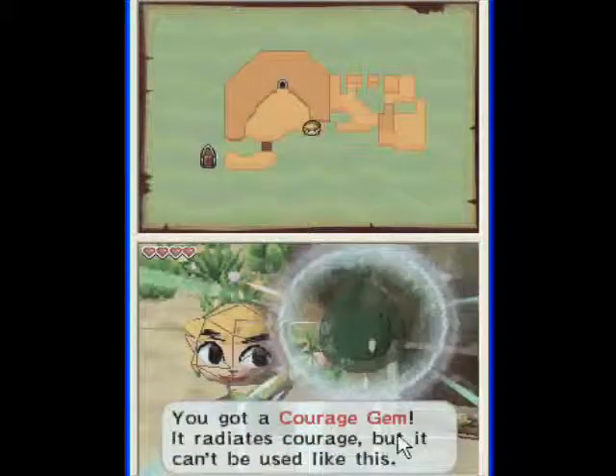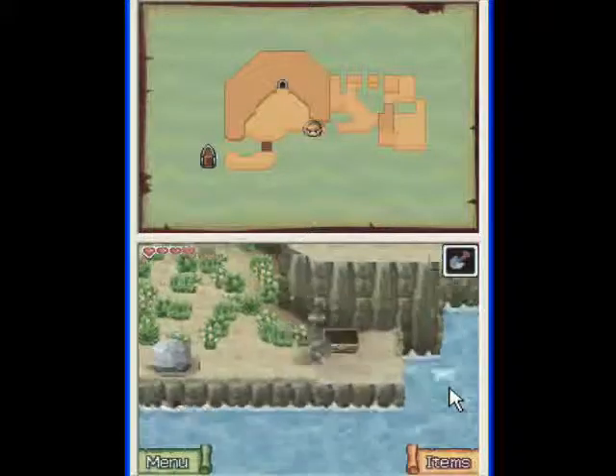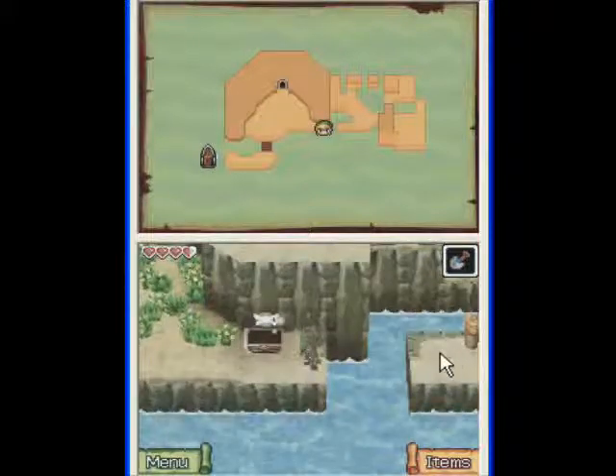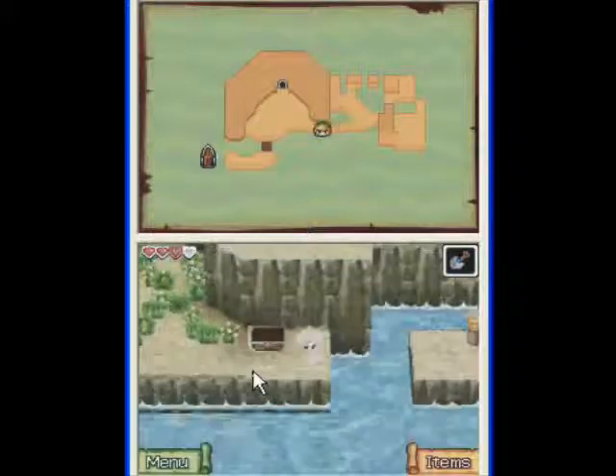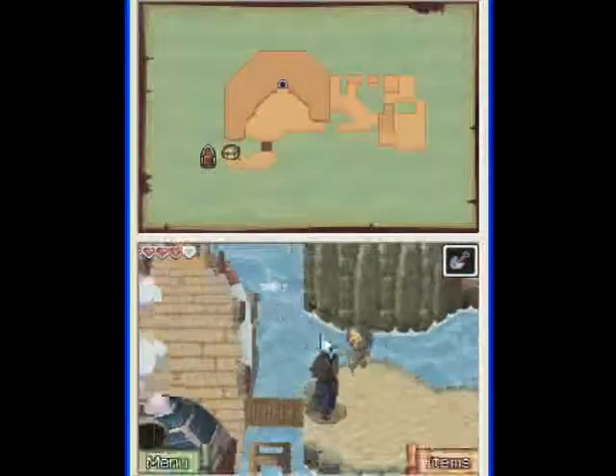But we can — oh! We got a courage gem! It radiates courage, but it can't be used like this. Well, I guess we can't clear that gap. That will have to wait until later.